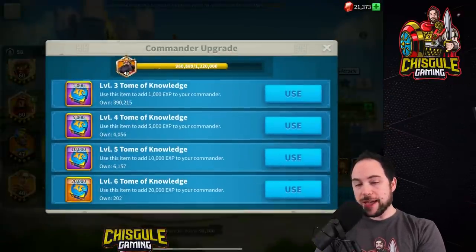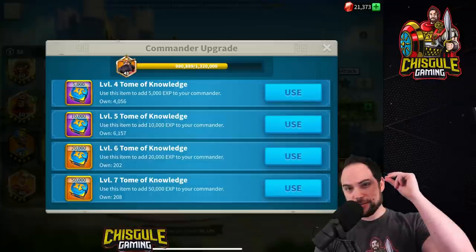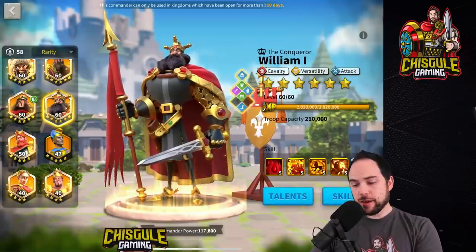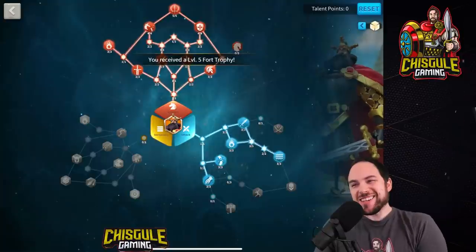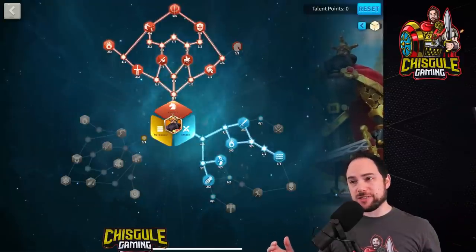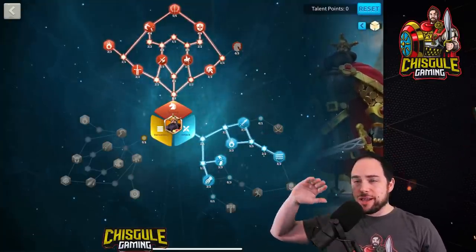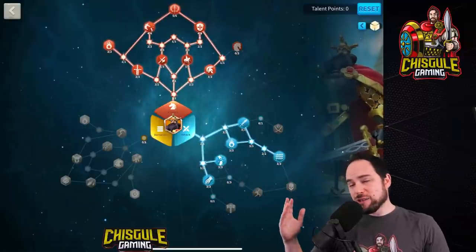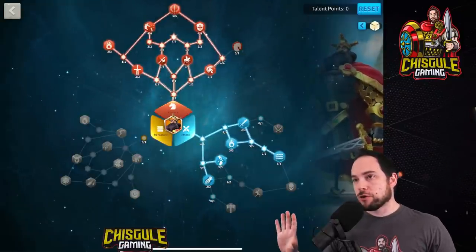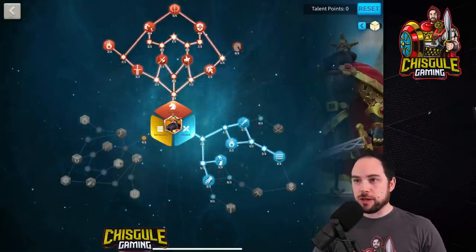Our William is now totally maxed out. Here is the build we'll be using — it's kind of a weird one. The cavalry tree is great, but the attack tree has very limited applicable talents, and the versatility tree is just straight garbage. So there's not a lot to work with for this commander in terms of variety of builds. Here's the build we've put onto William — let's go see if our mad science pays off and try to beat some teams we haven't been able to beat.